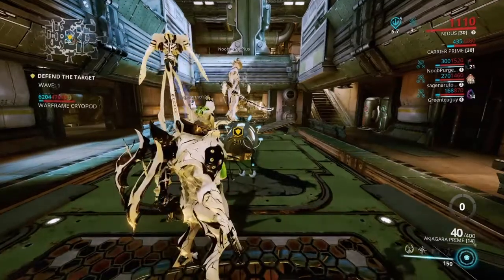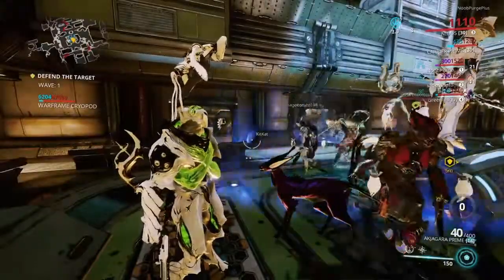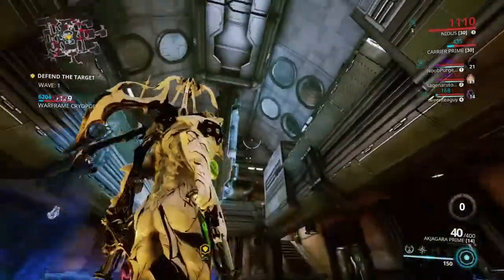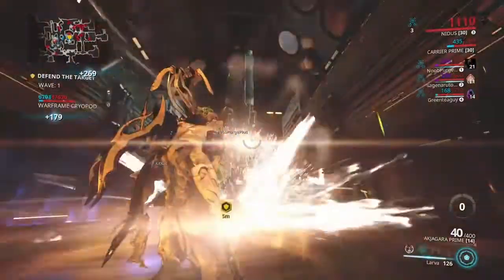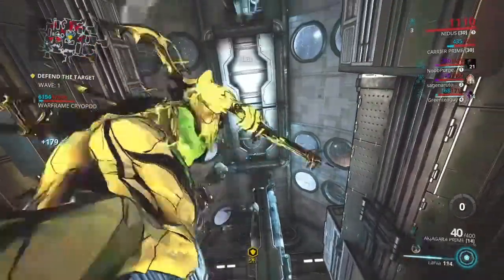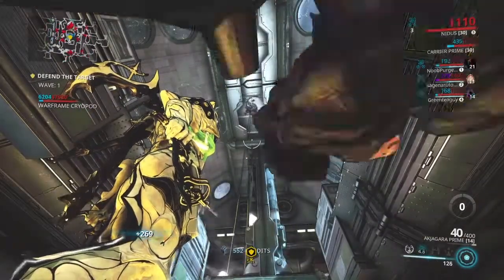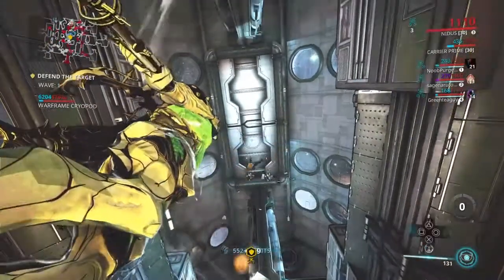You've already seen the build, so you already know I'm using Larva Burst, which means I can burst that larva at any moment — that's his second power. I can use it to great effect to pull enemies in and then burst it, and it's a very, very satisfying feeling.